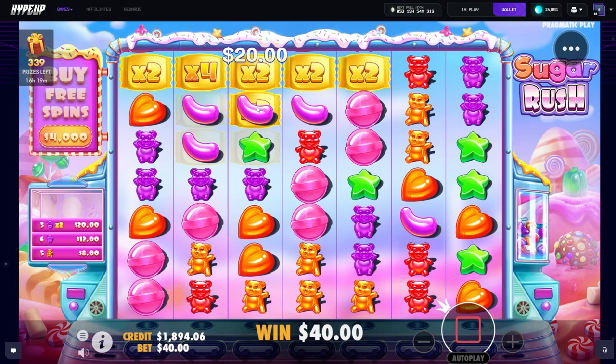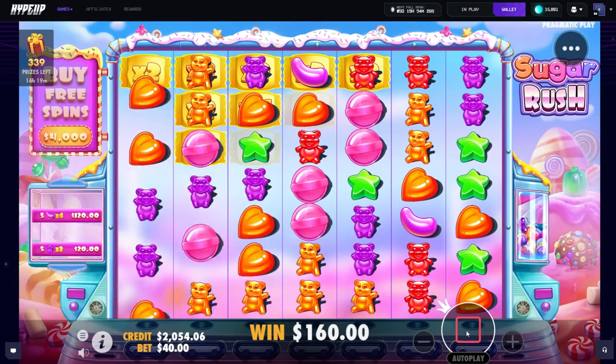More purples — oh wow! Jelly bean, nice — the hearts I guess. 160 back boys.